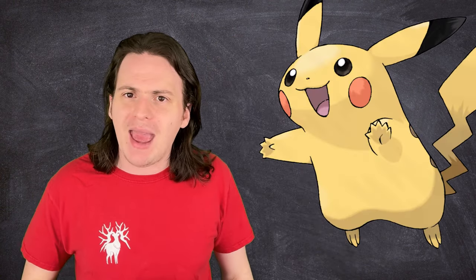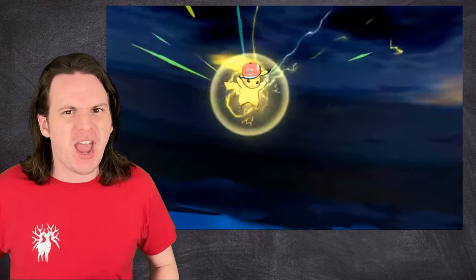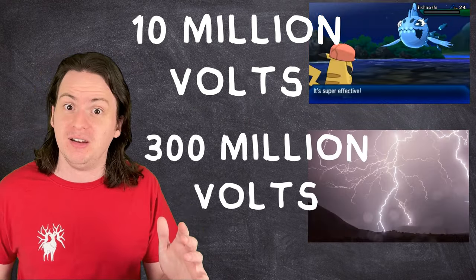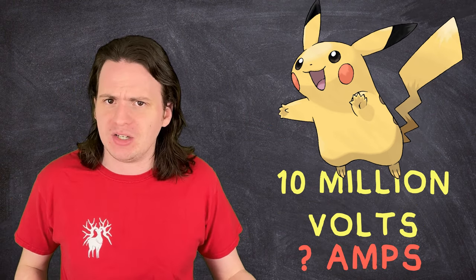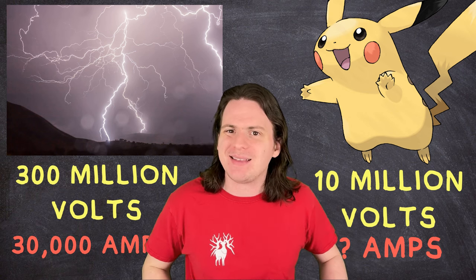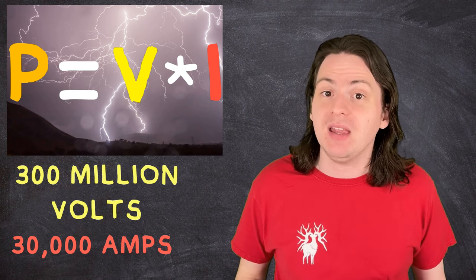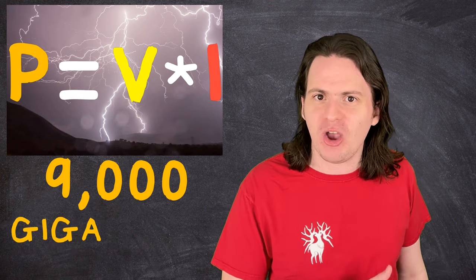Starting off with everyone's favorite yellow Mickey Mouse — Pikachu doesn't have any Pokédex entries that explicitly call out a voltage or wattage. But it did get its very own Z-move called 10 Million Volt Thunderbolt. Sounds super impressive — until you realize a real lightning bolt usually gets to around 300 million volts. So we know that Pikachu can generate 10 million volts, but to turn that into watts, we need to know the current of this thunderbolt. A real-life lightning bolt has a current of around 30,000 amps — it can vary wildly, but that's the average.